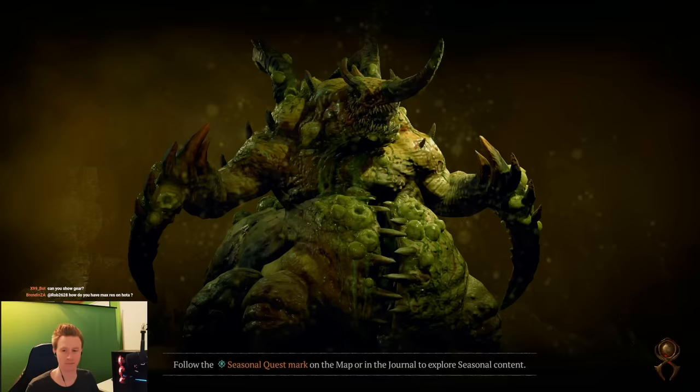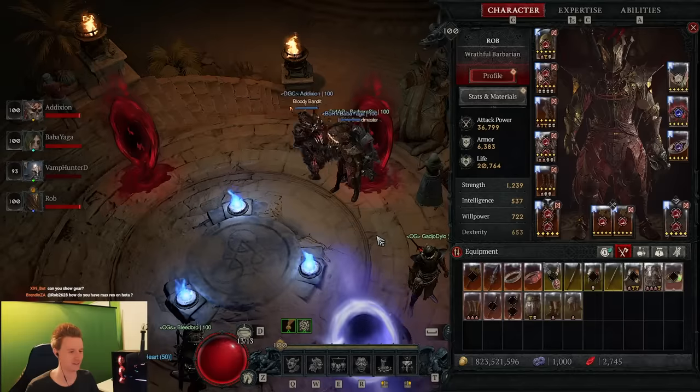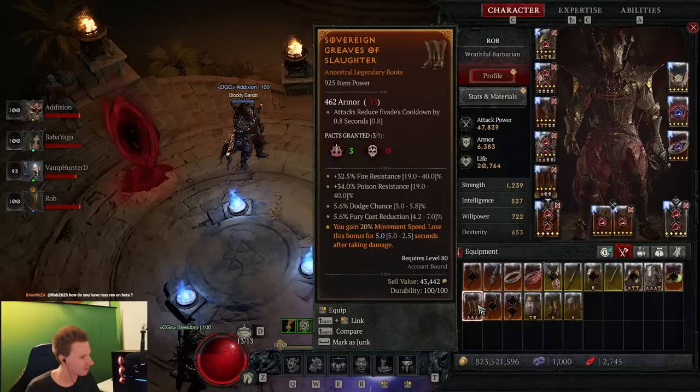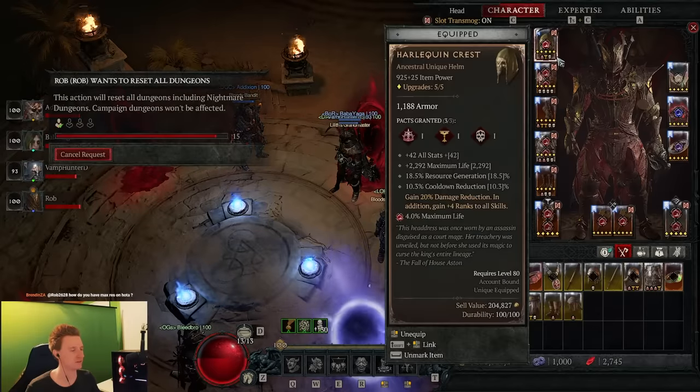You basically repeat this process and there is no variance — it just works. You one-shot Durial and hopefully you get a new unique. Right now I don't get one but it's about a 2% drop chance — we established that.